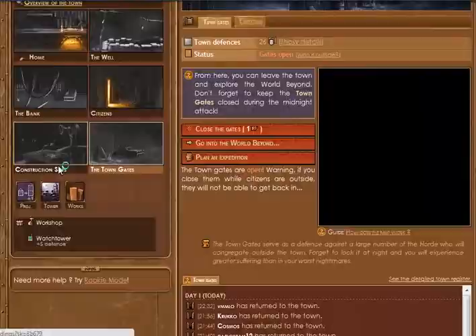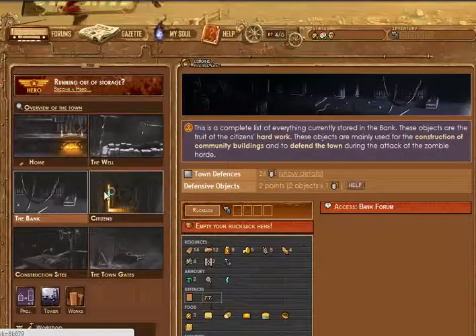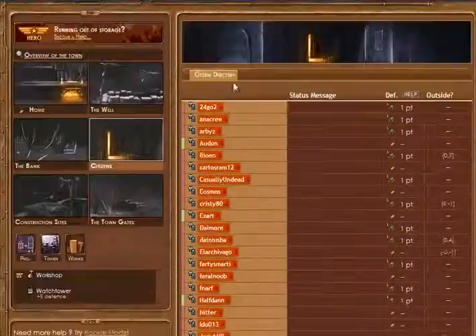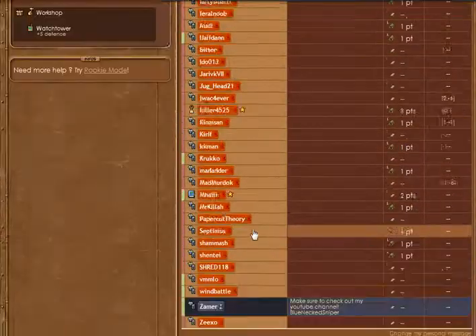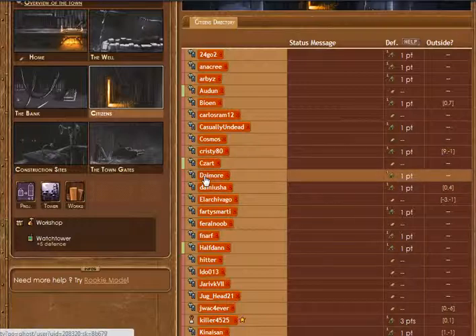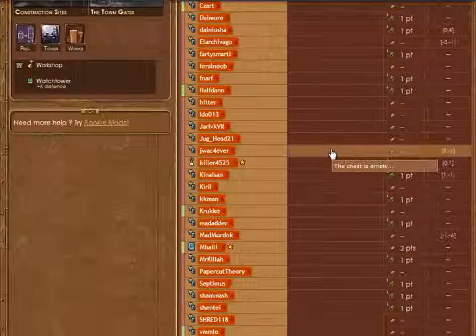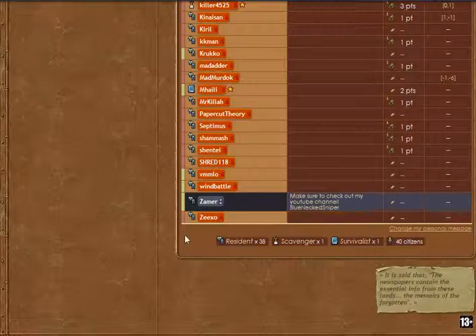25 minutes left until zombies. This is what we discovered in the desert - we've got people out here. For citizens, we've got all these fine people that are going to be dying with me over a period of time. Eventually we're all going to die because the zombies are going to be too great for us to handle, but we shall thrive until we die. We have 38 residents, one scavenger, and one survivalist.